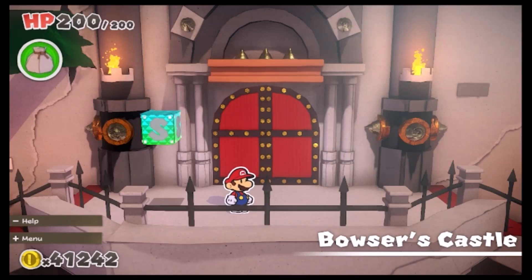Hello, all you glorious people of the world. Chelsea Chi here back with Paper Mario: the Origami King. So, we are in Bowser's Castle. Everyone seems to have mysteriously vanished via some shadow guys, including Olivia.